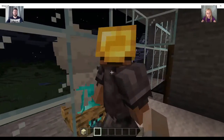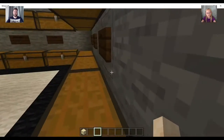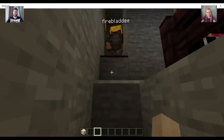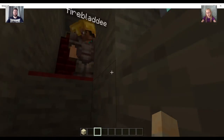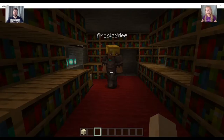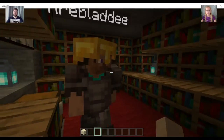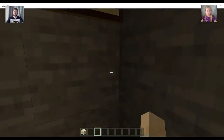Going upstairs! As you can see there are some nice picture frames going on there. This is a library — one of my favorite rooms in the house so far. I also put some books that I found in this chest. Should we go this way first?